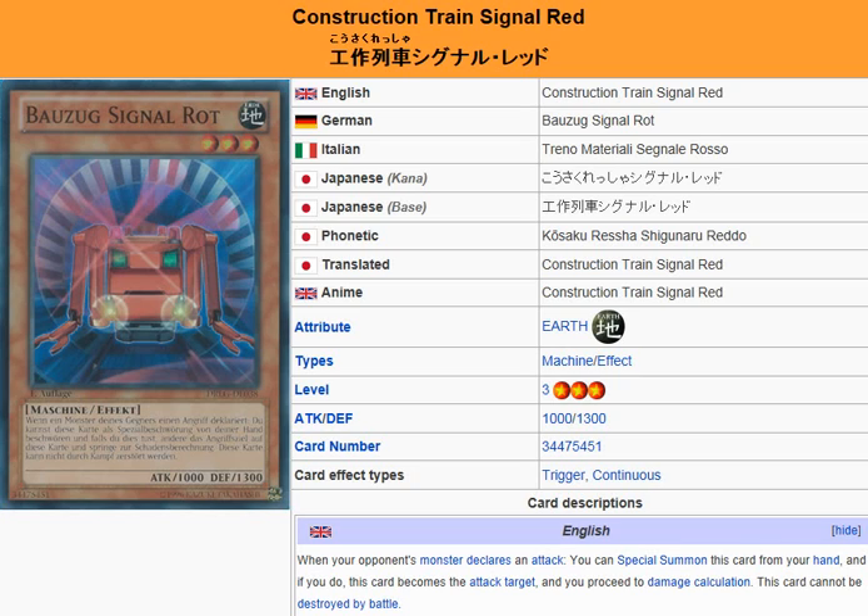When your opponent's monster declares an attack, you can special summon this card from your hand. And if you do, this card becomes the attack target, then you proceed to damage calculation. This card cannot be destroyed by battle.